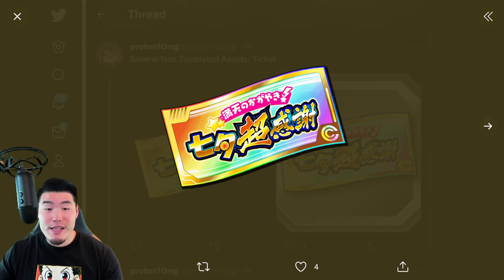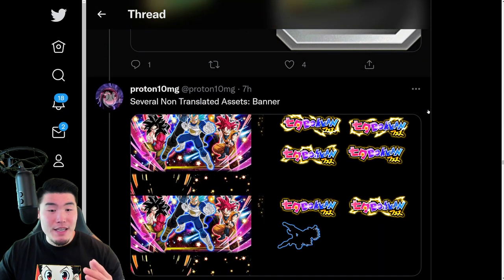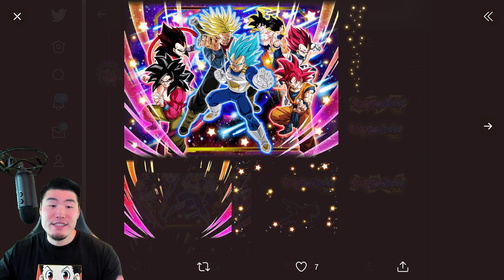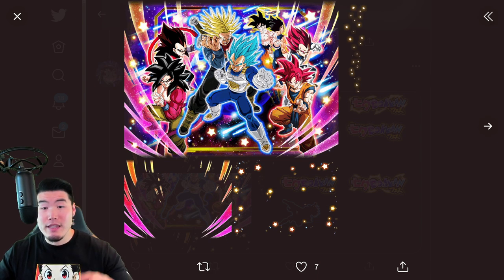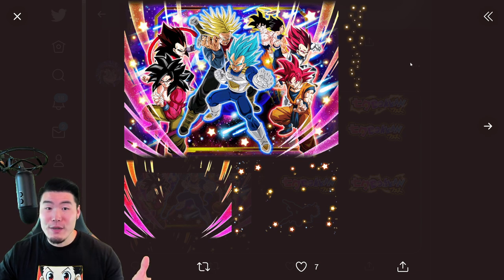And we also have this untranslated Rainbow Ticket, which is going to be available during the Thank You Celebration in November. And also the Thank You Banner — it was the Tanabata Banner on JP, but the Thank You Banner for us. And as you can see, it's about the same as before like previous years, where we get the Anniversary LRs along with the new LR, which is going to be the Trunks and Vegeta. And also the Tech LR Gogeta in the back as well. So it looks like it's going to be a pretty sick banner. The rates of pulling an individual LR is going to be pretty low, but there will be a lot of very good units featured on the banner.